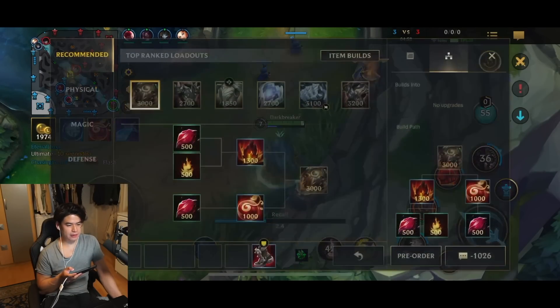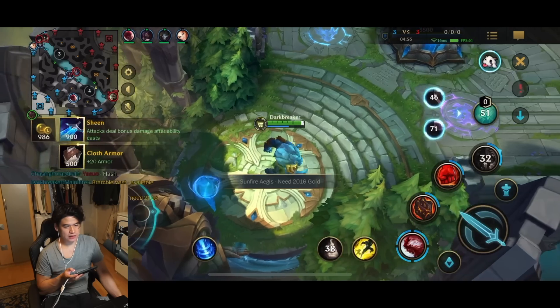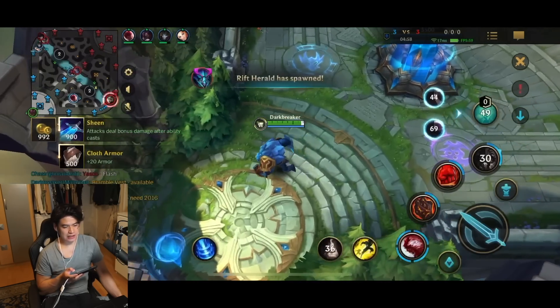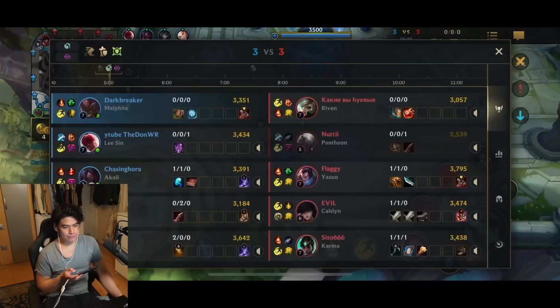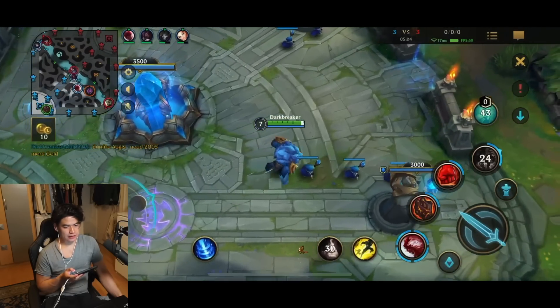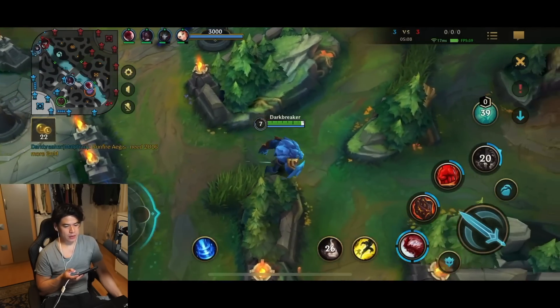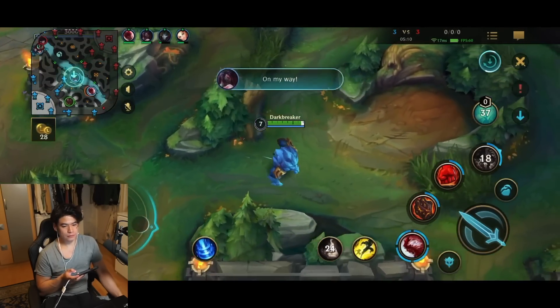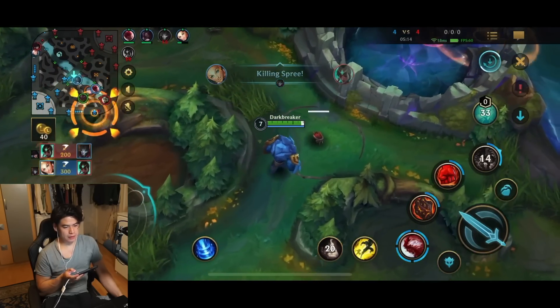Good dodge by Riven at the same time. I get the Bramble Vest. To be fair, if we can slow it down and not fight immediately, I might get the ultimate up in time because it's 25 seconds, 20 seconds for my ultimate. 18 seconds — so if we just play it slow a little bit, might be able to get it in time.